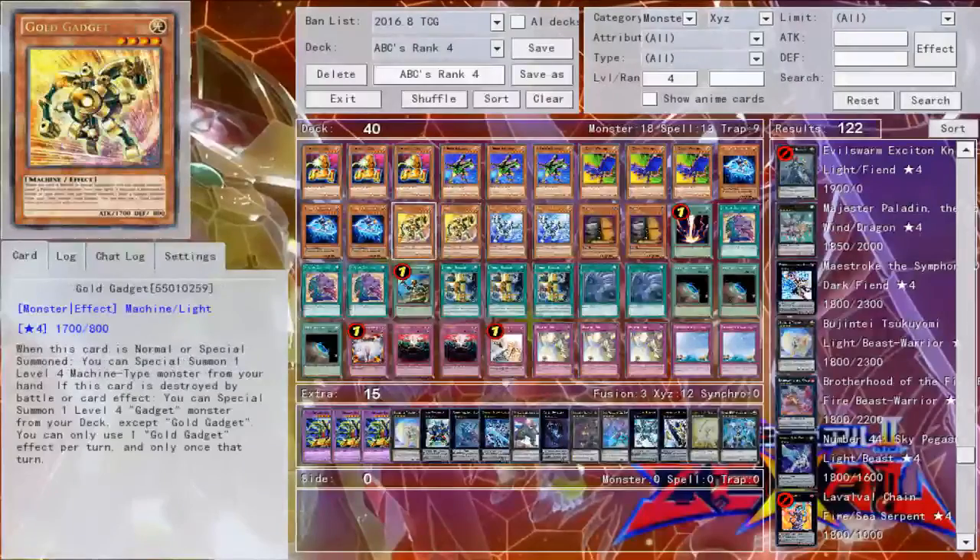We have two copies each of Silver and Gold Gadget. Looking at the OCG list, I noticed there's a pretty decent variation on the number of gold and silvers — some play a third gadget — but I feel like this is the proper number. Whenever they're normal or special summoned, they can special summon a level 4 machine from your hand. And if they're destroyed by a card effect — including if they're Solemn'd — they can special summon a gadget monster from your deck. It's important to remember they're both once per turn — you can only use one Gold Gadget effect per turn.